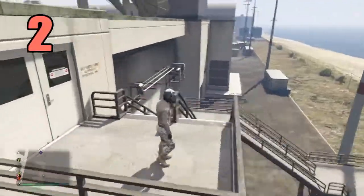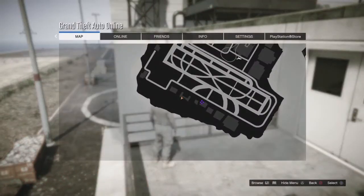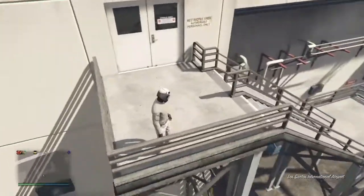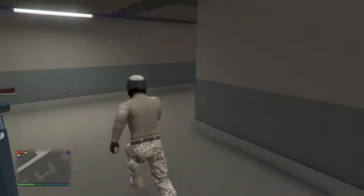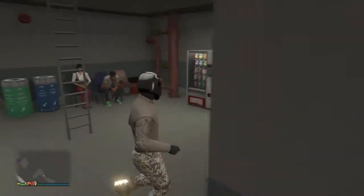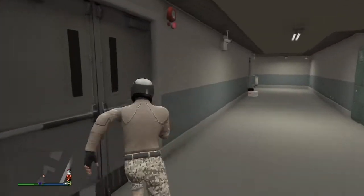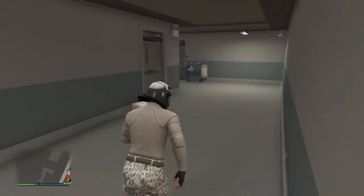In our number two spot we have two secret hidden doors you probably didn't know about. They're here on the map, right at the Los Santos airfield in this bunker. Go up these stairs and you can go inside these two doors. The place is pretty big inside, and there's another ladder so you can access it from the roof. It's a neat little secret room.